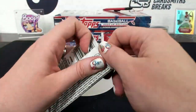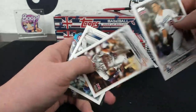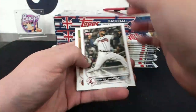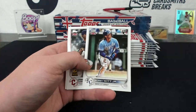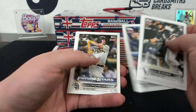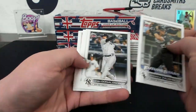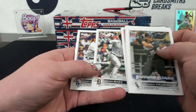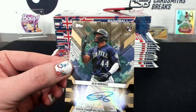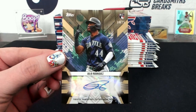Lacuna Career Year. Hi Wander. Suzuki Merlin. Oh my god, Brian - another autograph! It's a Julio - oh my god! 10 of 25 - that's gotta be gold - Julio Rodriguez autograph!